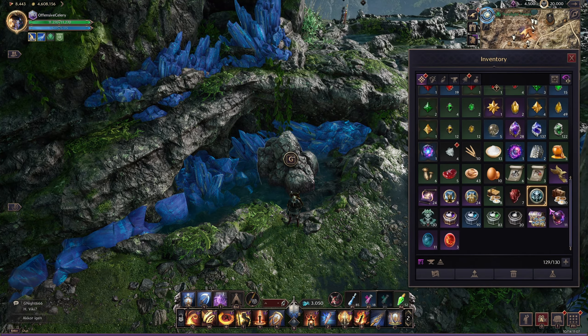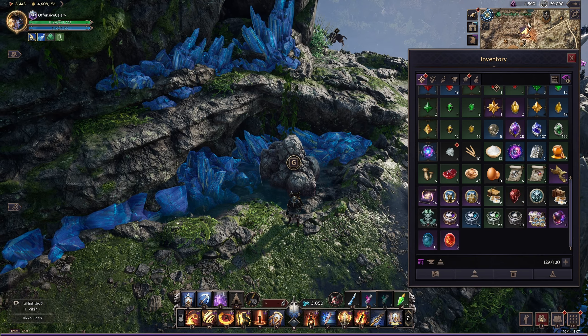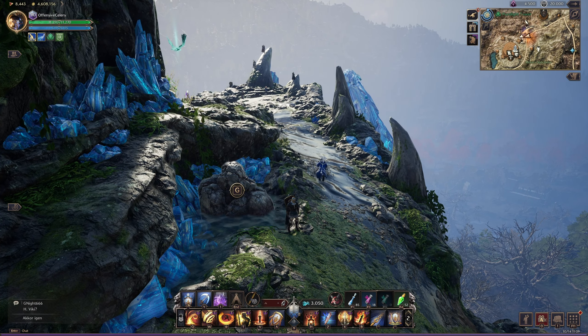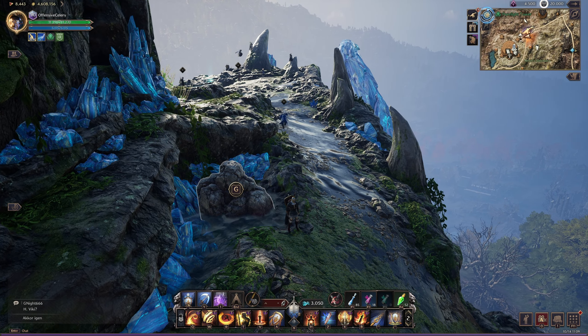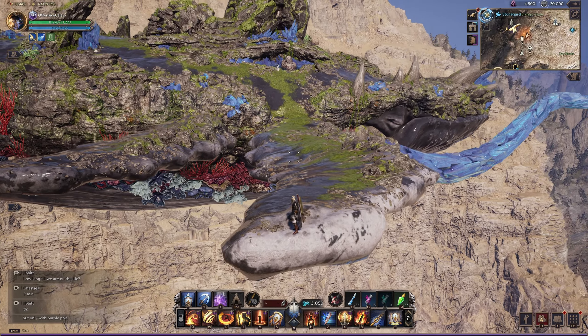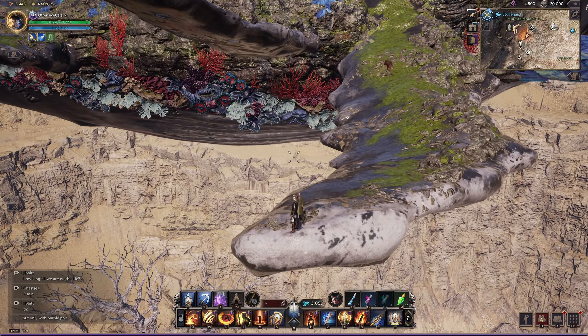To actually be able to interact with this, you need the special resource called the Vital Stone. How do you get it? You follow the whale on the ground and it will drop big nodes from time to time — all you have to do is mine them. Chasing the whale won't always be optimal, as the terrain may not be in your favor and she is quite fast.